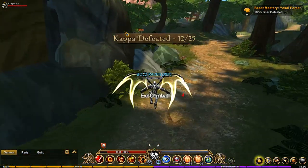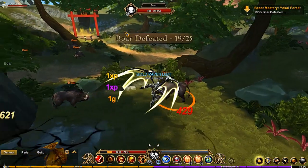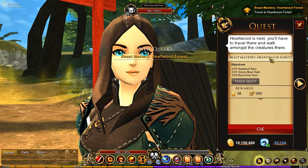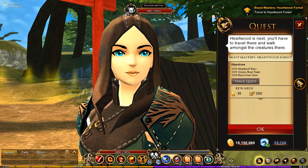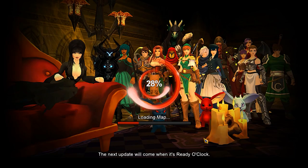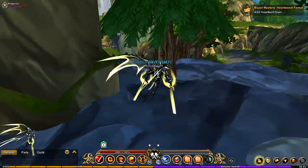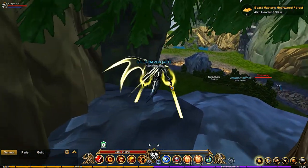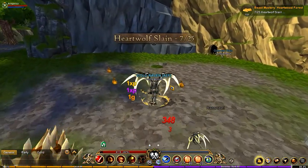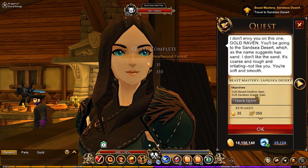Next we are going to Heartwood Forest — we need to take out the enemies there. I'll let this other player fight those and I'll go do the razors, since I need 25 of those. We turn that one in.